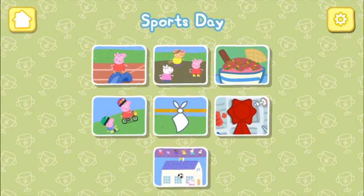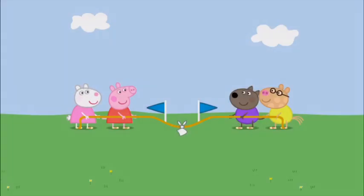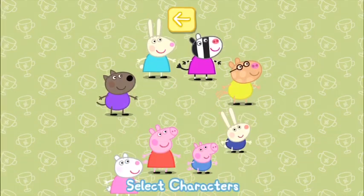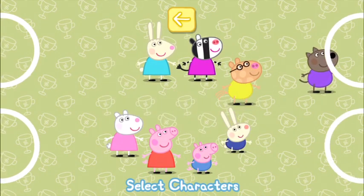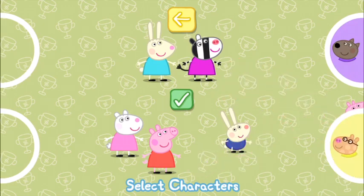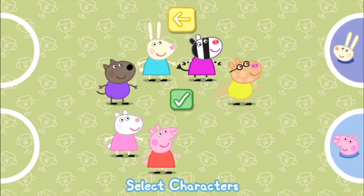Choose an event from the Sports Day to get playing. Choose an event... Tug of War. Choose the characters for this game. When each player has chosen, press the tick button to continue.